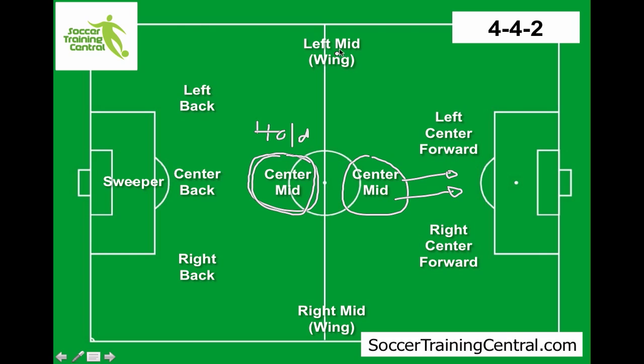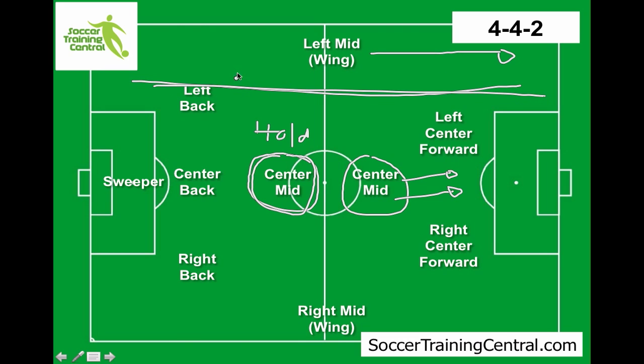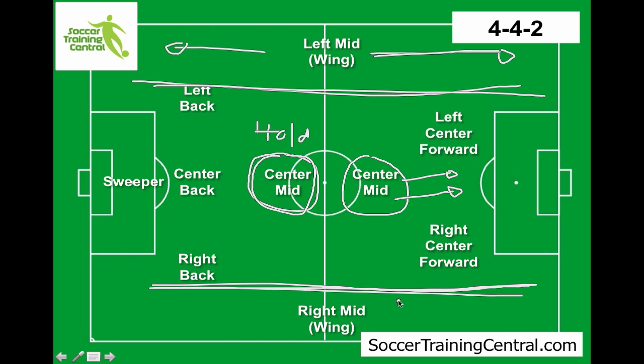Now with your wingers — they're playing in the midfield, but their role is really to push right up. They've got to control that whole channel along there, both getting back in defence and pushing forward in attack. It's the same on the right — they've got to control this whole channel, both pushing forward in attack and supporting the forwards, but also getting back to help defend. So that's the 4-4-2.